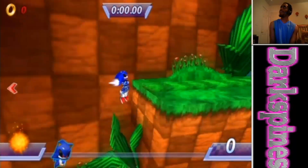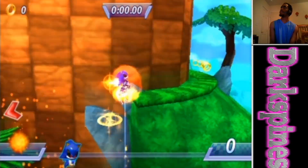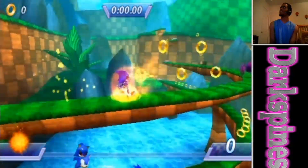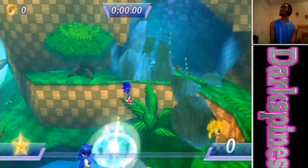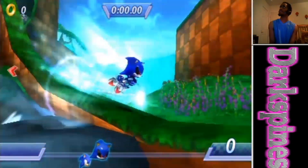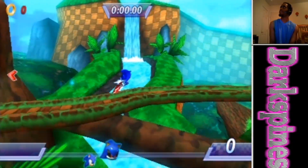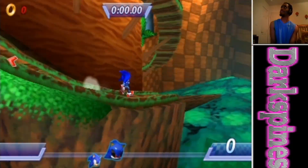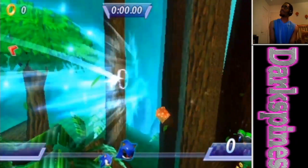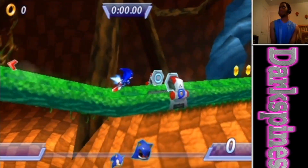I'm gonna run through this level now. As you can see it says I'm in zero place, which is consistent with what happened at Meteor Base — it's a glitch with the counter. Since my time is zero, my rings show as zero even though they're not really zero, and my placement says zero even though that's also not possible.